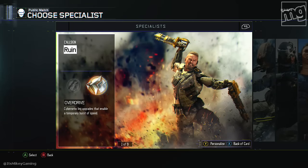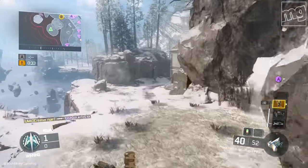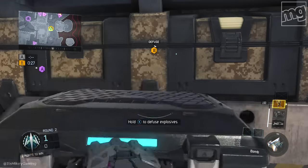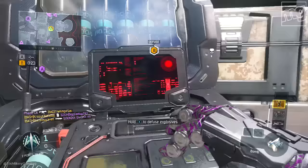For the specialist, Ruin. He's great on offense, great on defense, great for rushing into their spawn if you want to do that, and great for getting to the bomb quickly. For our streak setup, low streaks: UAV, Counter UAV, and Guardian.